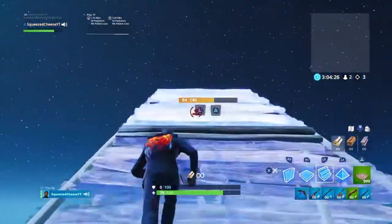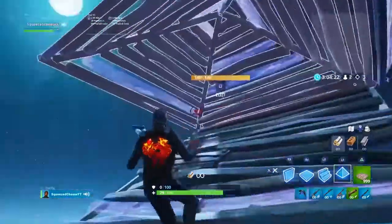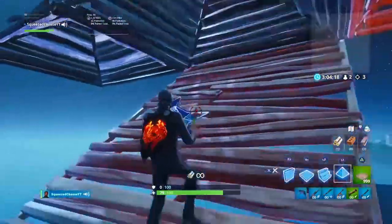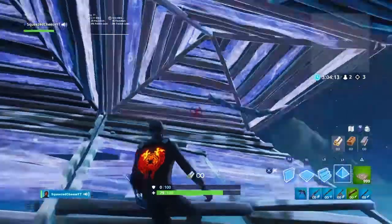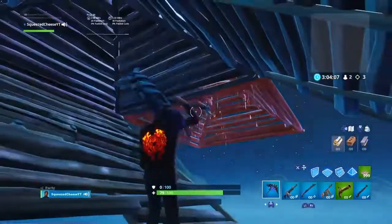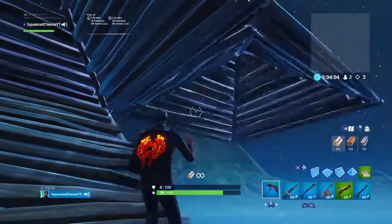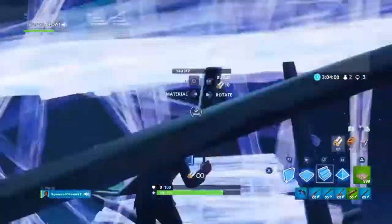Another advanced side jump method: basically, you're bill-boggling someone. You put this pyramid here, and maybe you put some pyramids here. They think you're gonna edit out, right? But you place another pyramid here, and they think you're just gonna edit and go here. But actually, what you wanna do is edit this — and boom, side jump. Like that. They won't expect that.